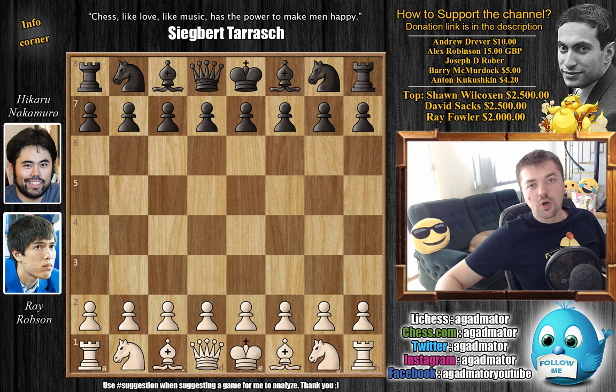Hello everyone, and welcome to a very nice game from round 9 of the 2019 US Championship. It's a game between Ray Robson and Hikaru Nakamura. Nakamura is in the lead currently, and he does have the black pieces, so he's facing a younger, lower-rated opponent.